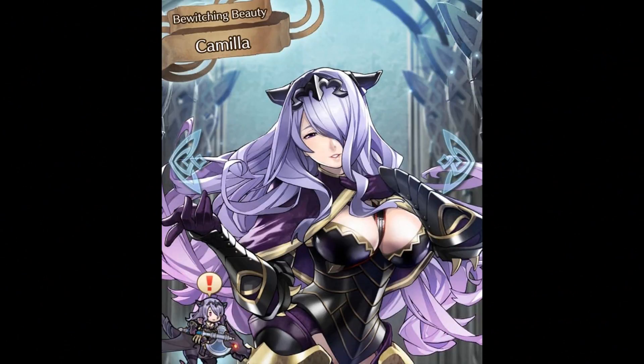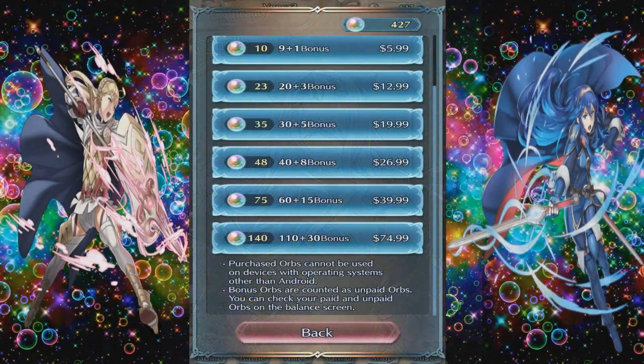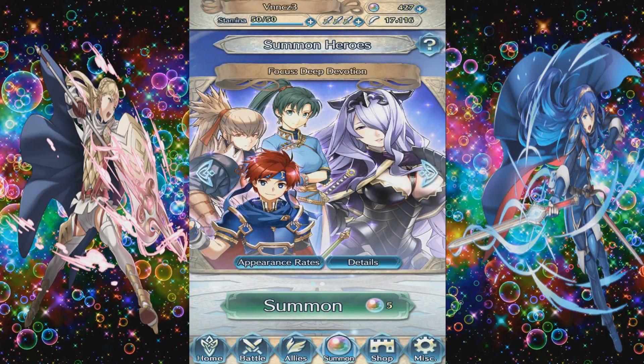We are looking for S-rank heroes, bros. As you can see here, we got 427. I wish it was 420, but we'll set it for 427. Let's get into these orbs. We are looking for S-ranked heroes in the form of either Hector, Ryoma, Lin, or Takumi. If I get a Kamiya, I do already have one of her.